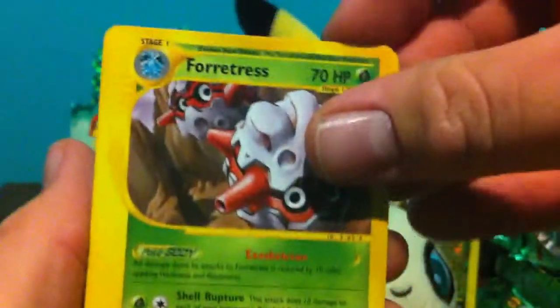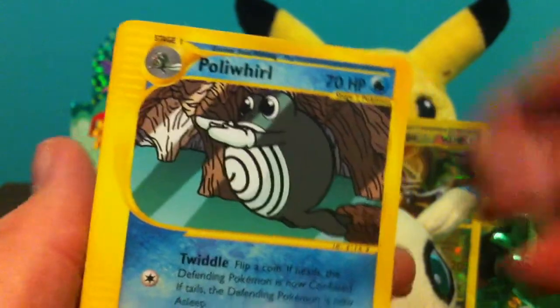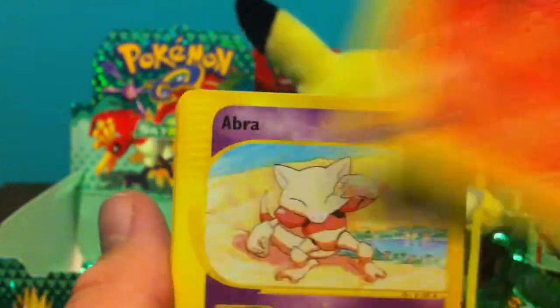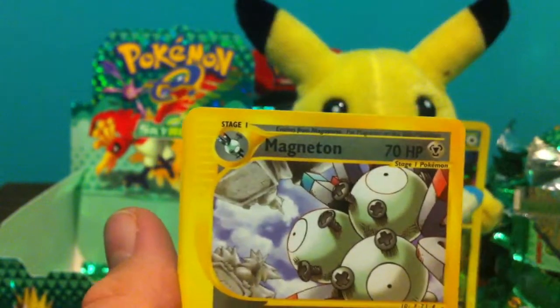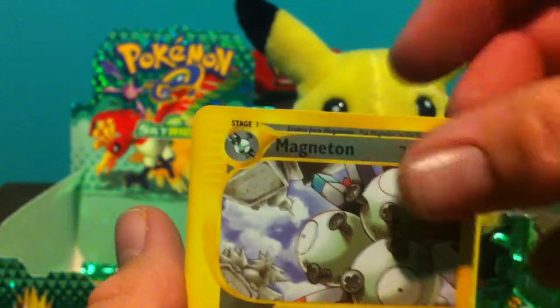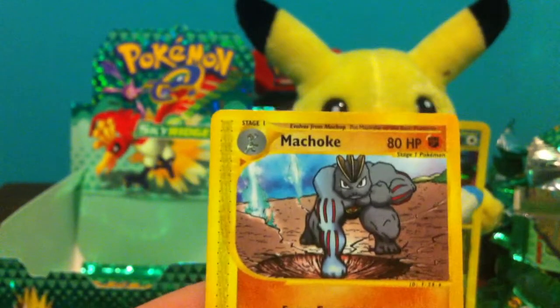Two packs left. Forretress — picking up these cards, I'm almost falling over — Poliwhirl, Slugma, Abra, Miracle Spear Reverse, Magnemite Rare, Underground Lake, and Machoke.